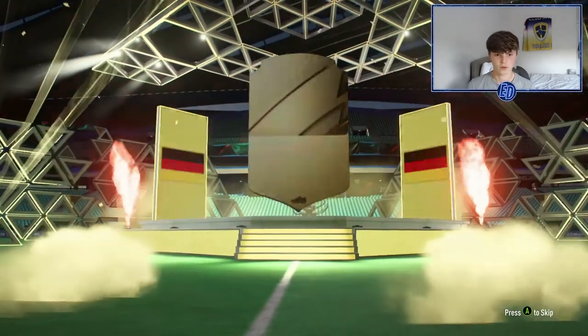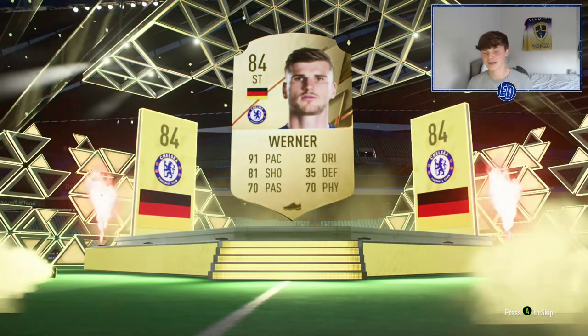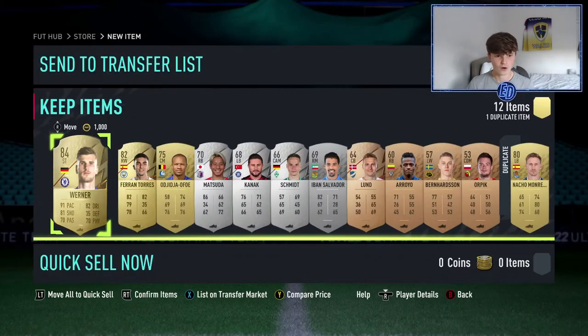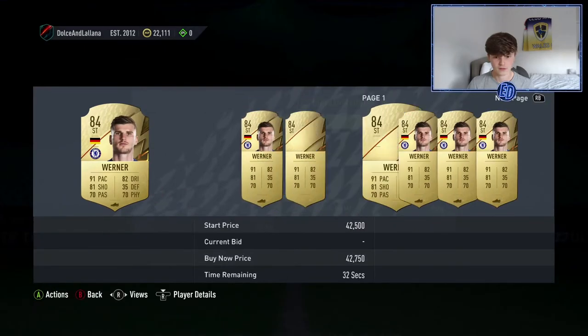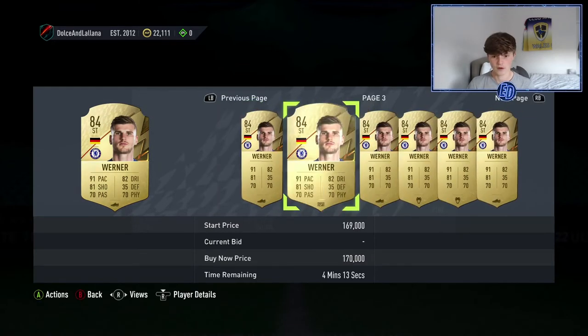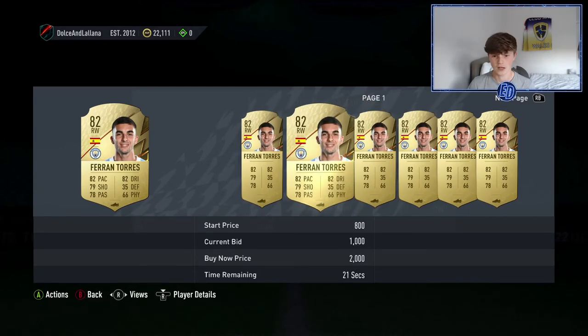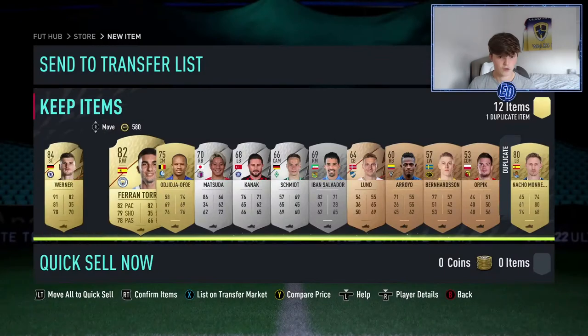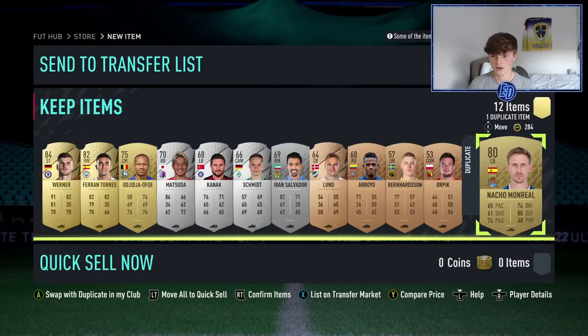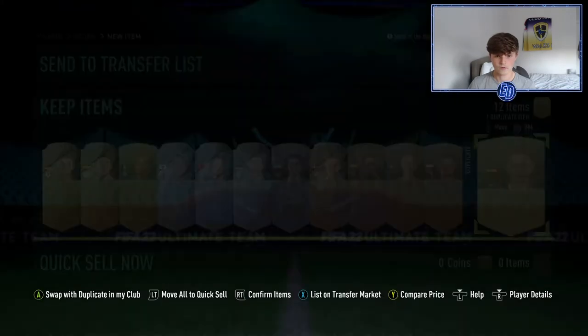Opening the prime mix pack — oh my god, we got Verna! That is a sick pack, that is so so good, and that's why you do your marquee matchups! I think he's around 30 to 40k — I'm going to keep him because I'll use him and he'll probably go up. Ferran Torres is also in there, though he's only about 1k. Verna though — I'm extremely happy with that, and we still have two more packs to go.